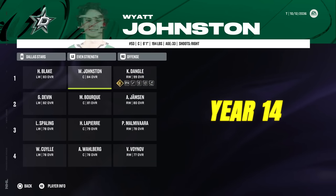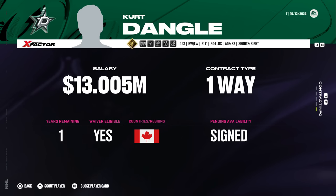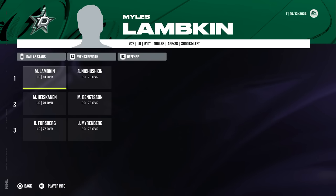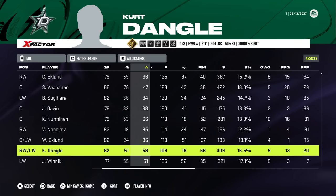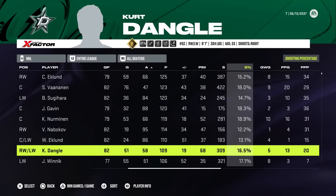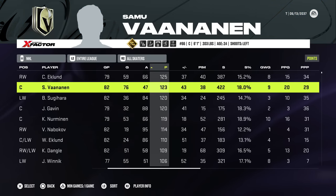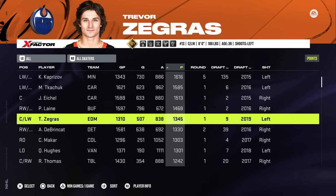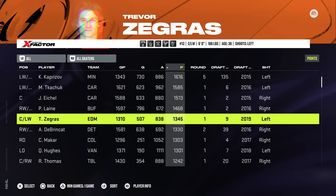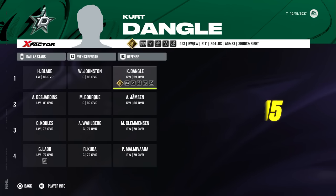Now Robertson is gone. We have Blake to play with: Johnston and Dangle. A new deal is reached — only one year at 13 million. Their goaltender situation looks okay, but it's not good enough for them to make the playoffs. They finish sixth in the central, and we get 109 points out of Kurt with 51 goals. Another great year for Eklund — the guy is winning Art Rosses like it's nobody's business. Zegras, the NHL 23 cover boy, retires. But again, just a very hefty class of retiring players.